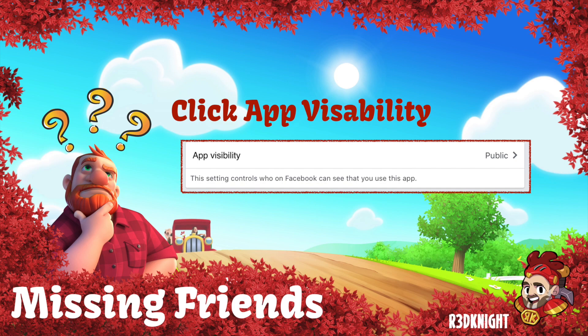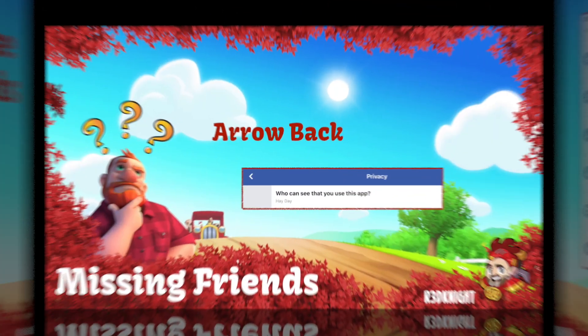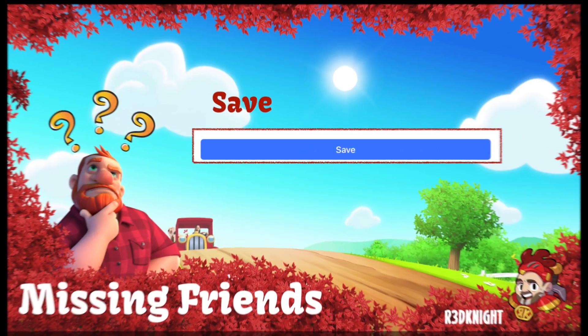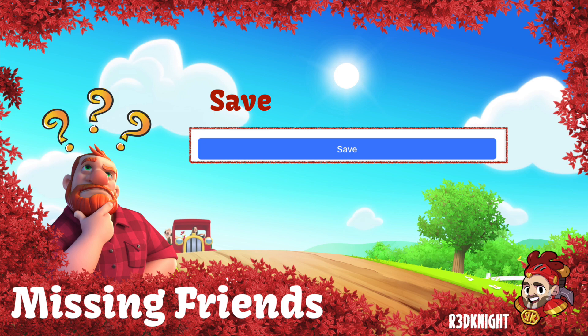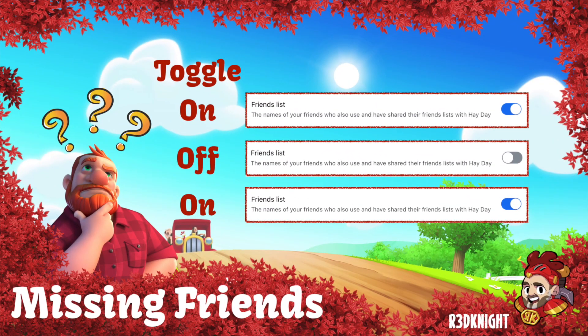Once you've clicked on the Edit button, you'll be looking for something called 'App Visibility.' This is where you need to make a change so your friends can see you. Some of you probably have it set to 'Only me,' but change it to 'Friends' or 'Public.' In my case it's Public because I'm more of a public figure, but for most of you 'Friends' is fine. Once you've done that, go back using the top-left arrow, then click the Save button to save your changed app visibility.